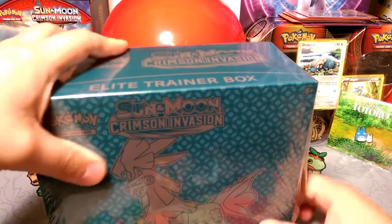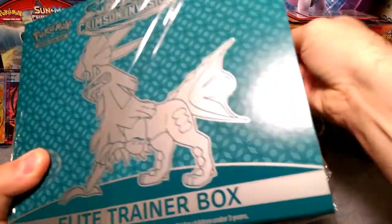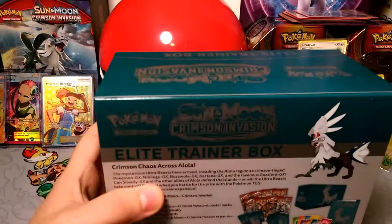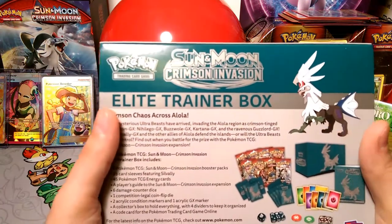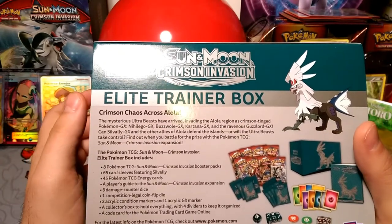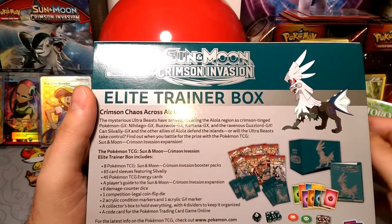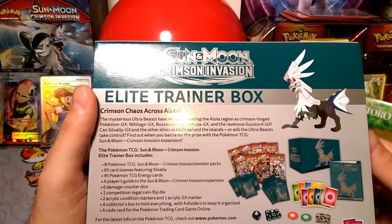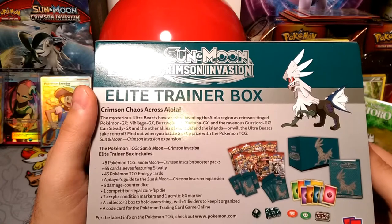Let's go ahead and bust into this Elite Trainer Box for Crimson Invasion — it has Silvally on the front. I don't know if a lot of people have opened these yet. Let's read the back: Crimson Invasion Elite Trainer Box. Crimson chaos across Alola — the mysterious Ultra Beasts have arrived, invading the Alola region. Nihilego GX, Buzzwole GX, Kartana GX, and the ravenous Guzzlord GX. Silvally GX and other allies of Alola defend the island, or will the Ultra Beasts take control?